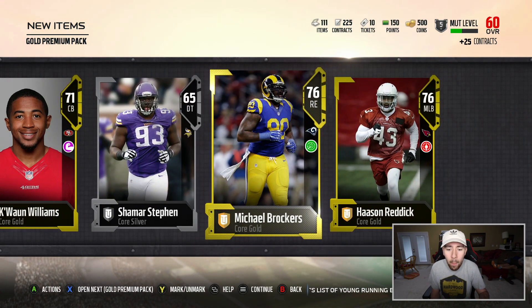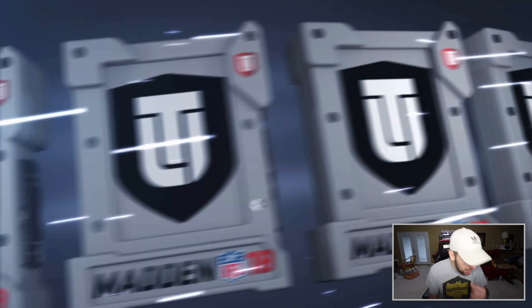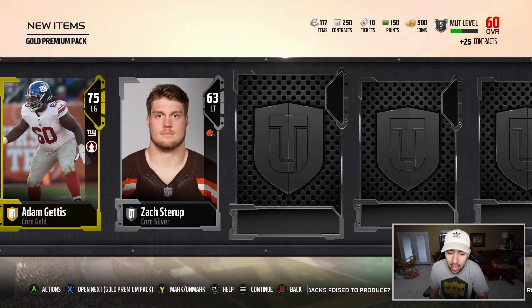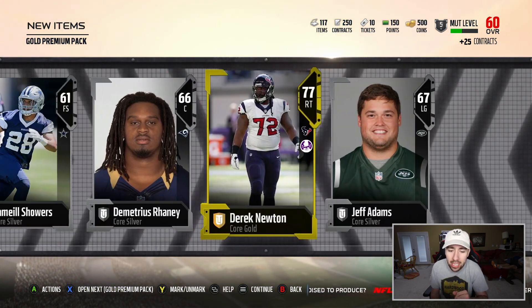You know what I really want? I want a running back. If I could cop a Todd Gurley — if I could get Todd Gurley in one of these packs, I'd be pretty damn excited. All right, we need to reset. We're going to back out and come back in. Packs have cooled off.